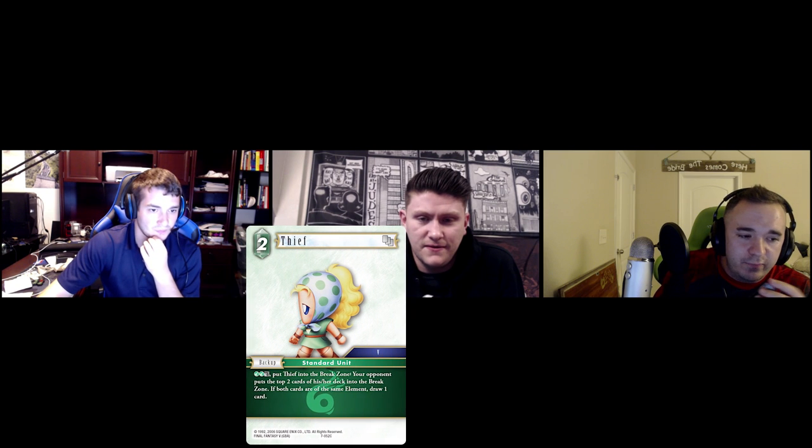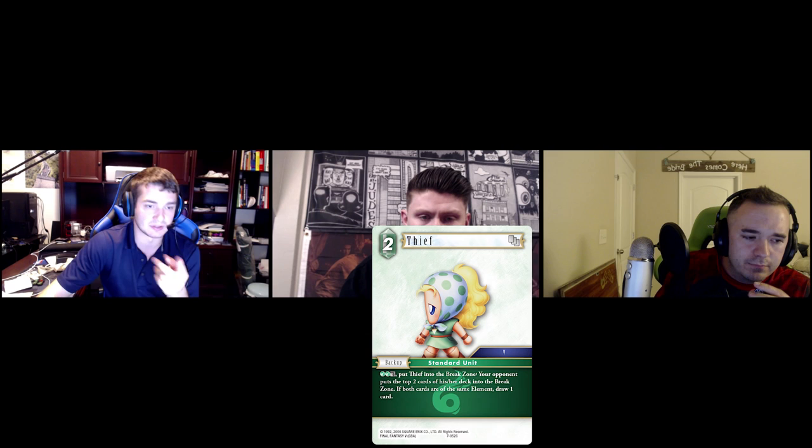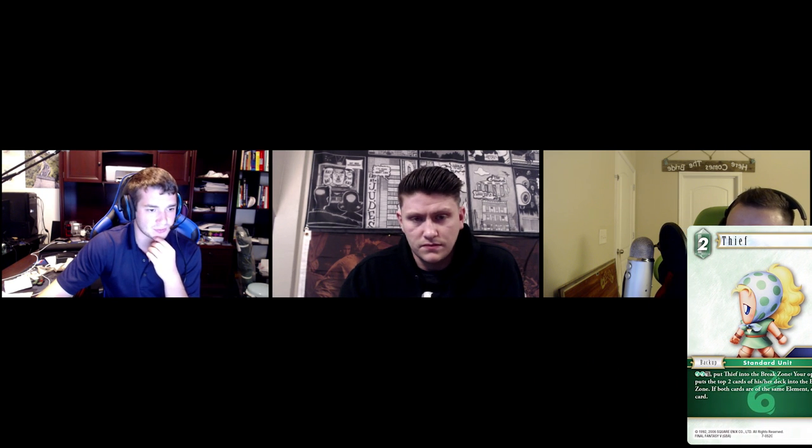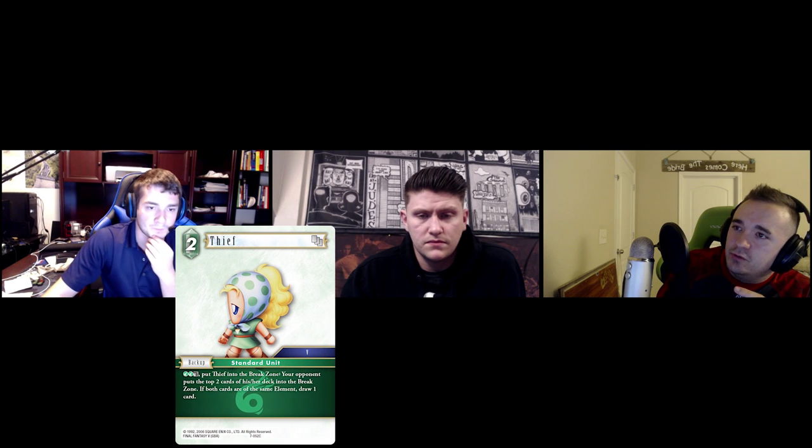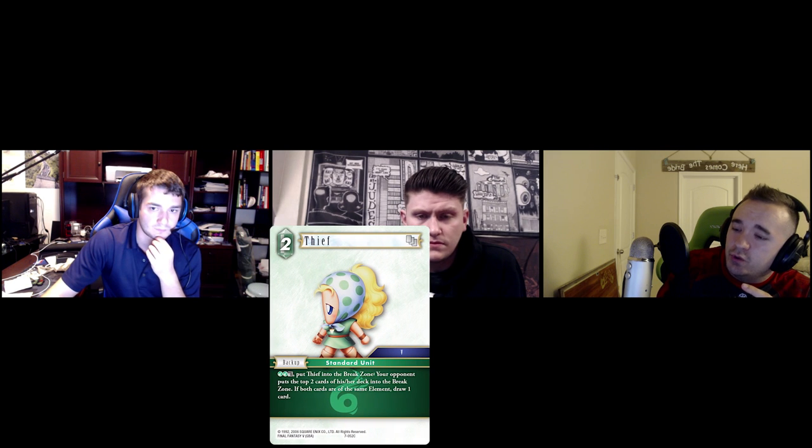There's a thief that when it enters it mills, or you can break it to mill. There are old Opus 1 thieves that mill when they enter or leave. There's a Sid Highwind — a forward and a backup thief, both 2CP, that mill one when they enter. There's also a Thief from Opus 3: one wind, one any CP, dull and sacrifice, mills two — but no draw-a-card clause. So it's essentially the same effect but less color-restrictive with no card draw.